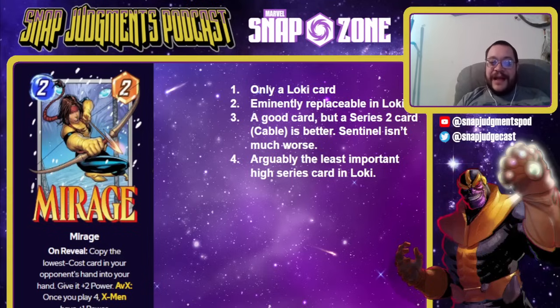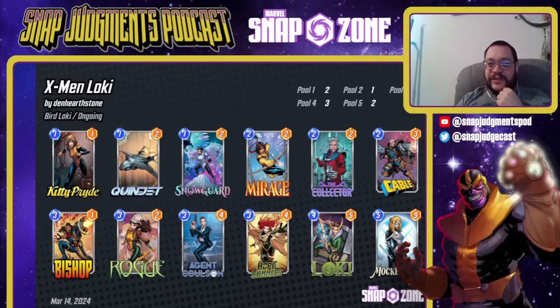Mirage is a 2-2 — copy the lowest cost card in your opponent's hand and give it plus 2 power. You'd think that'd be great, but it's just fine. It's a Loki card — it only ever goes in Loki, and even there it's the most replaceable card to ever be replaceable. Cable is better right now as a 2-3 that steals a card from your opponent's deck, and Sentinel is not significantly worse even when Mirage is good. This is the least important high-series card in Loki, but it often is in Loki decks — it goes with Snowguard, Mockingbird, Hope, sometimes Elsa or Werewolf, or Ms. Marvel. Whatever version of Loki you're running, it's a card you can run but not a card you must run.